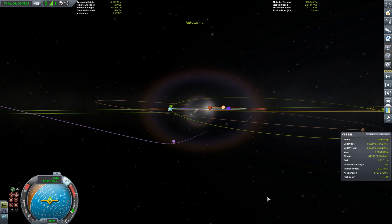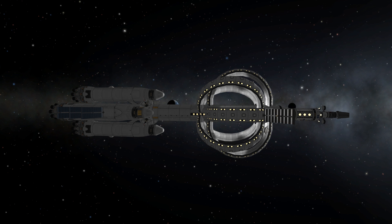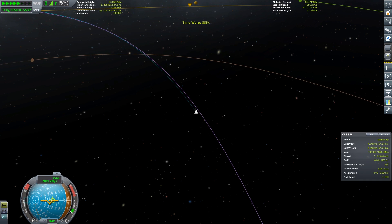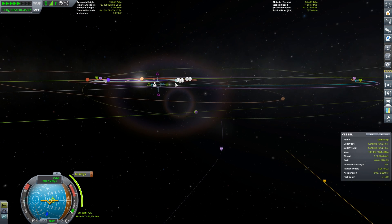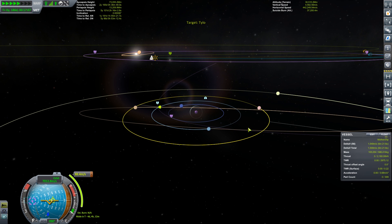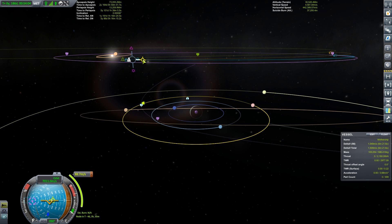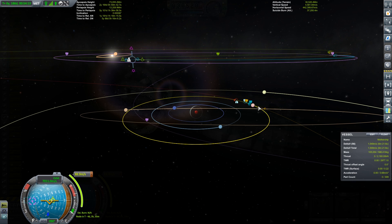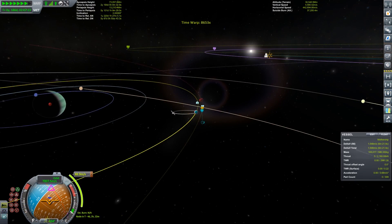As Kerbin screams away from us and we blast out of the sphere of influence, we can head off to do a mid-course correction just to get our encounter with Joule a little more accurate. In the real world, small corrections are made quite frequently because the further away you are from your target, the smaller the correction needs to be to bring you in at the correct trajectory. In this case, what we want to do is not only encounter Joule, but also encounter Tylo — we want to use Tylo to actually slingshot us in the opposite direction, allowing us to fall into a Joule orbit without spending any delta-V at all.